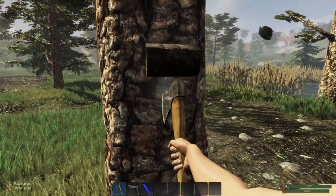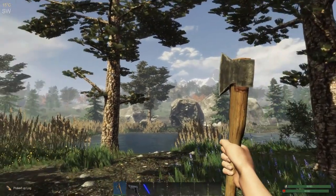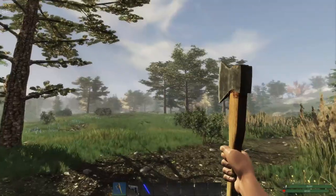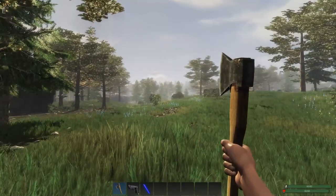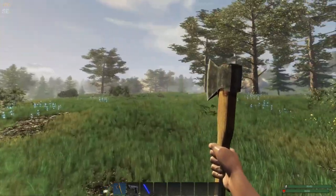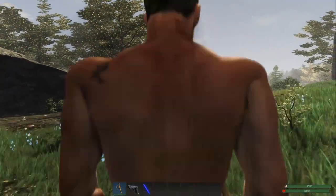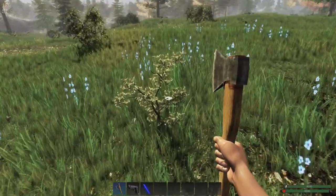The developer has expanded the map quite a bit. There are different biomes — you can go up in the mountains, there's a desert-like area. Of course there are temperatures — as you can see it's 15 degrees Celsius right now. Currently we don't have anything on us except a pair of pants and an axe, so we're not exactly protected from the elements.